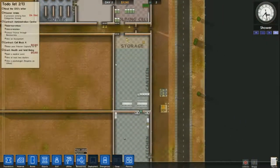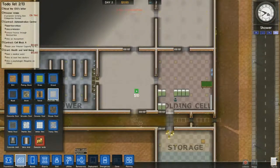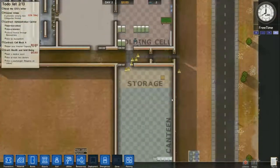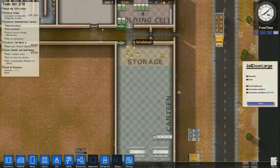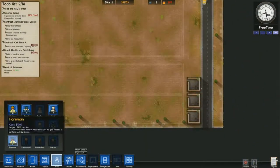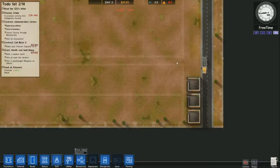You need at least some yards so prisoners can get exercise. You can use weight benches at first if you want to, but a yard is only space and they'll get exercise from that. You do run pretty close to actually running out of money doing this, but with your workshop up it's not too bad.